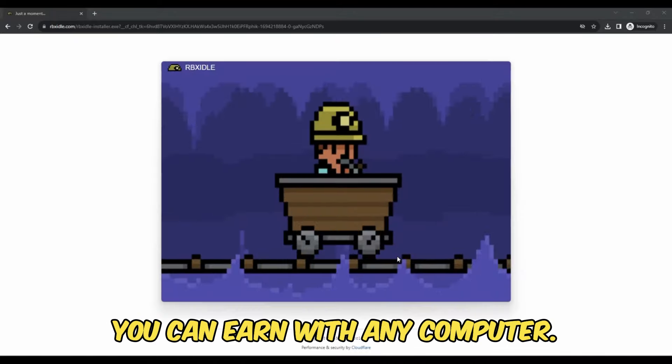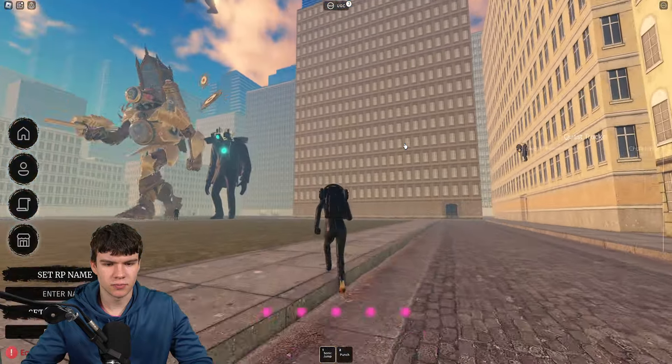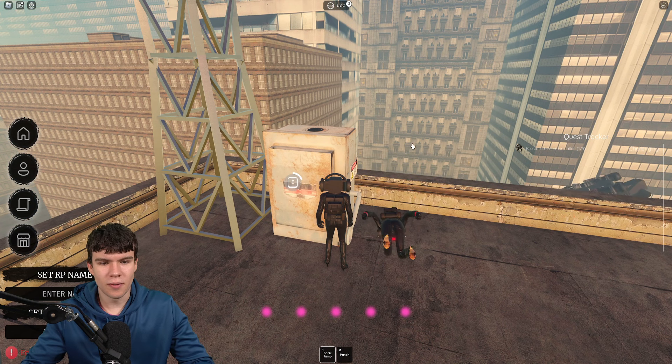So pretty much what we are going to do first is go ahead and get up here. Then you're going to want to come over here to these buildings right now guys. We're just able to reach on the side there. But let's go through here from the top. So now guys, once you are here on this building, what you're going to want to do next is find this like power box thing. What we just need to do is hold down E and this is going to be our first step.